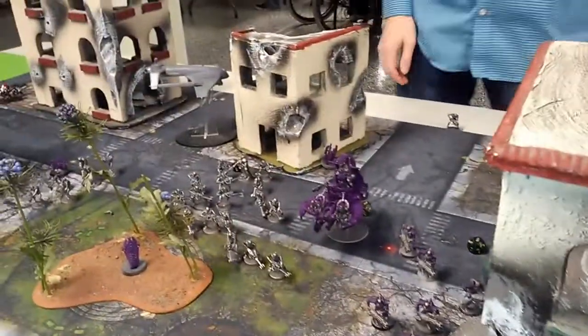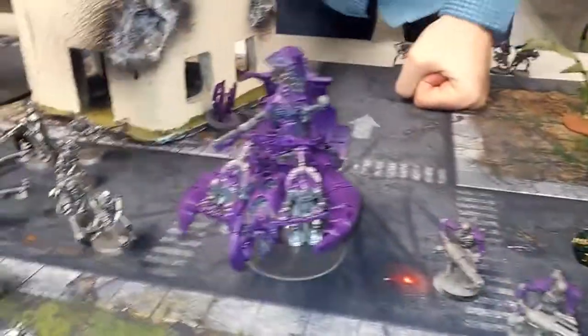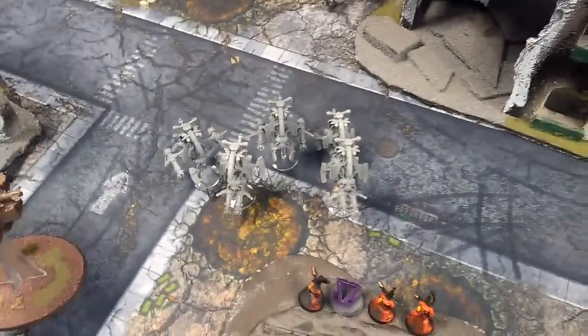The Necrons keep on moving. John: Orikan just shuffled back to hold an objective, the Immortals are slowly creeping forward, these guys are inching up, others are piling into the middle getting ready to shoot. The Wraiths closed in, there are Rangers over here, Scarabs want to say hi to the Guardians, the flyer peaced out from those D-Scythes, and the Tomb Blades fell back and moved over there.